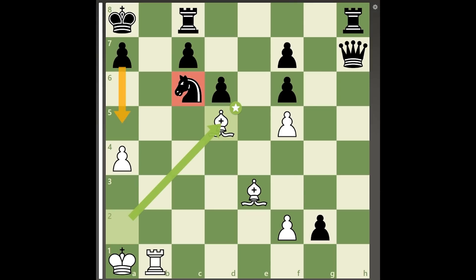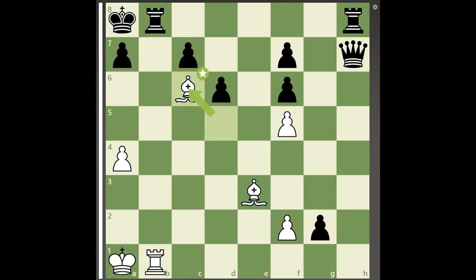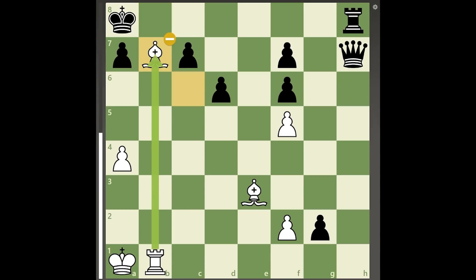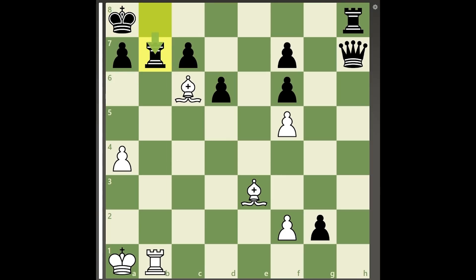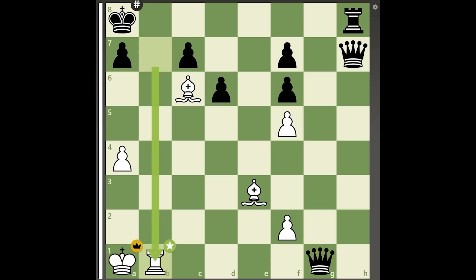Since advancing the a-pawn is useless as white's bishop on e3 still controls a7, black plays rook to b8, and after bishop takes c6 check, rook to b7, white should not play bishop takes rook check, as after king to b8 white has no more than a perpetual. Instead, white must allow black to promote with check by capturing on b7 with the rook, as after g1 queen check, white has the move rook to b1 checkmate, blocking the check with a discovered checkmate by the bishop on c6.